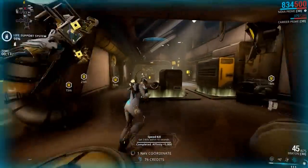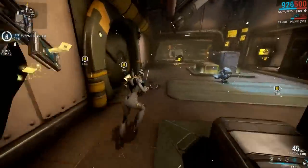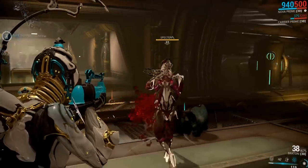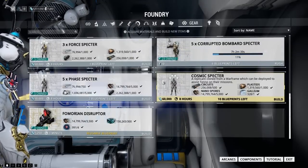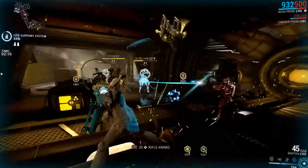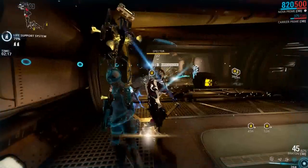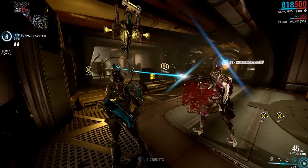Vapor Spectres are the lowest tier and spawn at the level's enemy range. However, you also get more Spectres per blueprint — 10 for Vapor Spectres versus 5 of the next higher tier, and only one for Cosmic Spectres. Tenno Spectres require credits and resources to build, and their cost varies depending on the Spectre. Vapor Spectres use a high amount of Ferrite and Salvage but only 15,000 credits, while a Cosmic Spectre requires 60,000 credits but a marginally lower amount of resources.